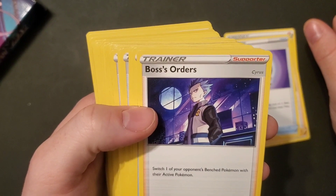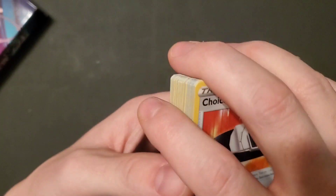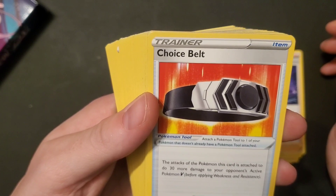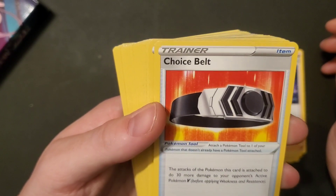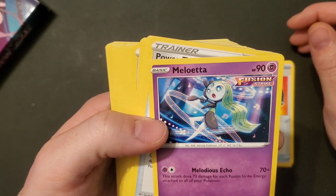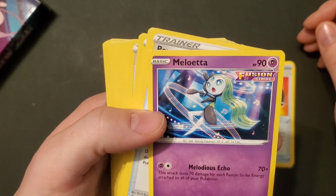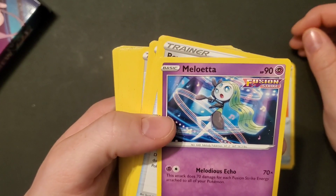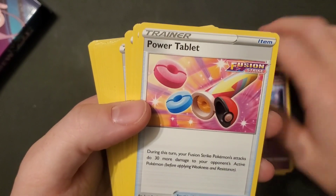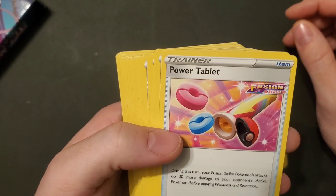Boss's Orders — switch one of your opponent's benched Pokémon with their active Pokémon. I like that — it's pretty good when they're pulling stuff on you like putting your guy to sleep. Choice Belt — the attacks of the Pokémon this card is attached to do 30 more damage to your opponent's active Pokémon V before applying weaknesses and resistance. Meloetta has 90 health, it's a Psychic Pokémon. Melodious Echo costs one Psychic and one any color — 70 damage times the number of Fusion Strike Energy attached to all of your Pokémon, so it scales for all of them.